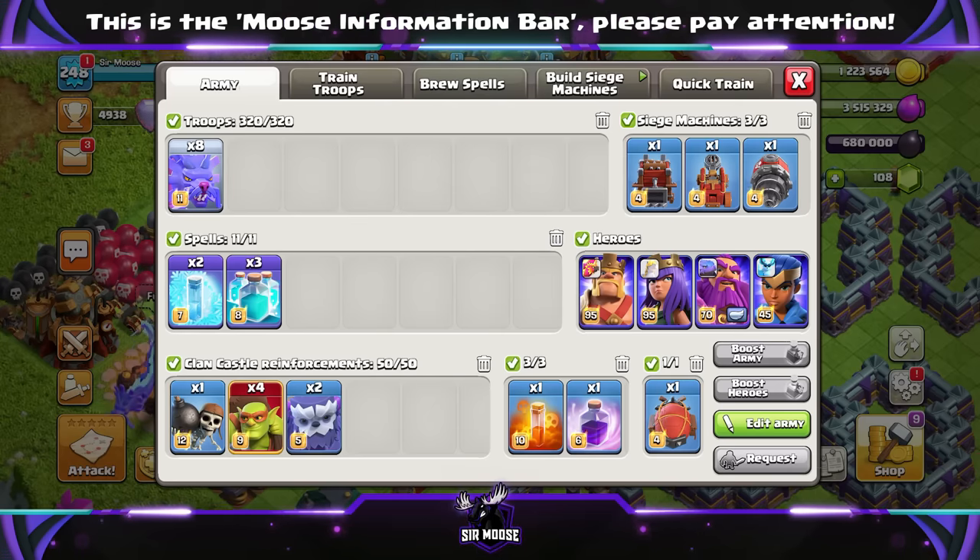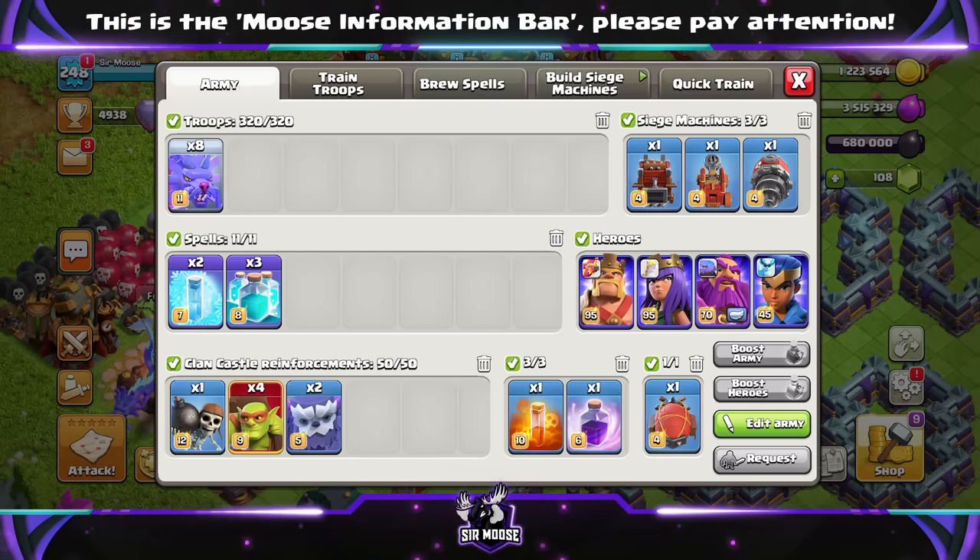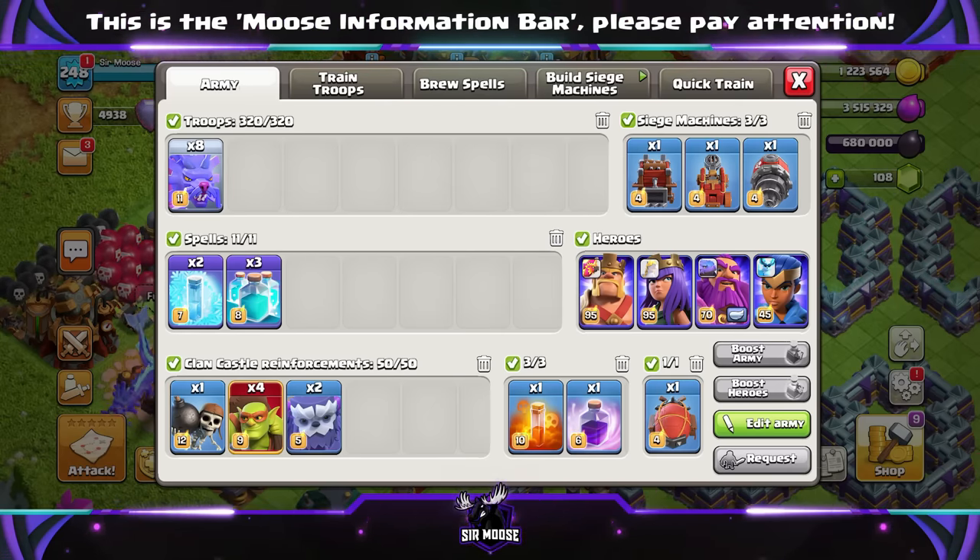8 Azure Dragons, 3 Clone Spells, 2 Freeze Spells, a Poison Spell, and a Rage Spell to sprinkle on top.